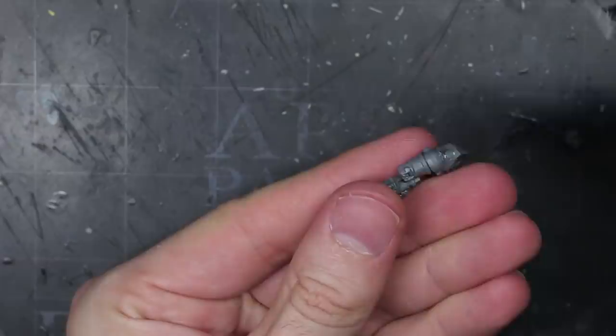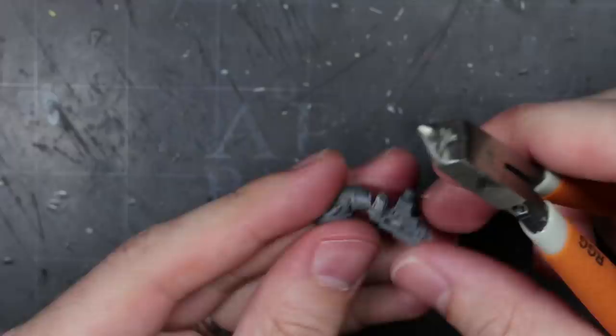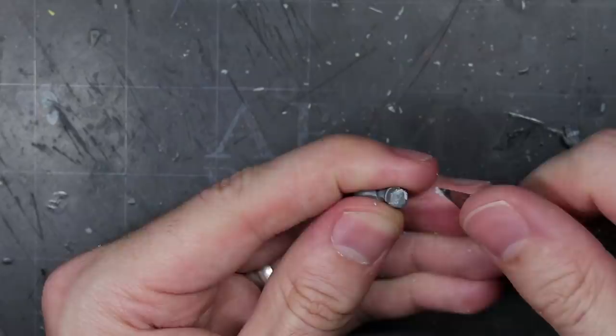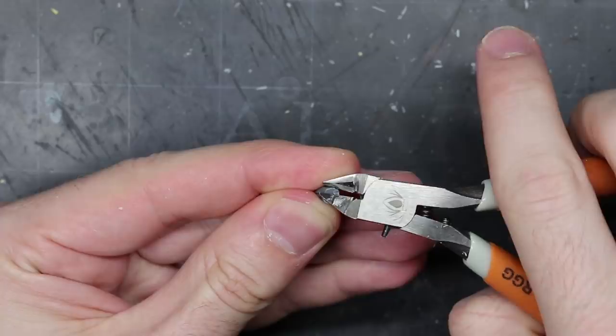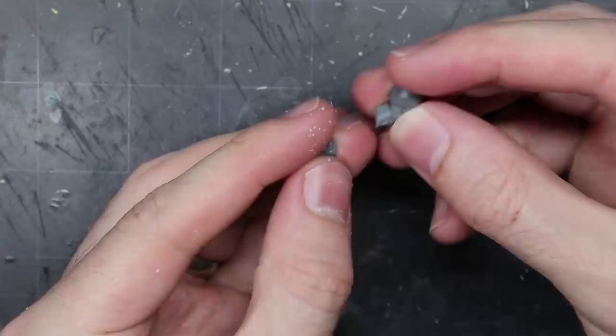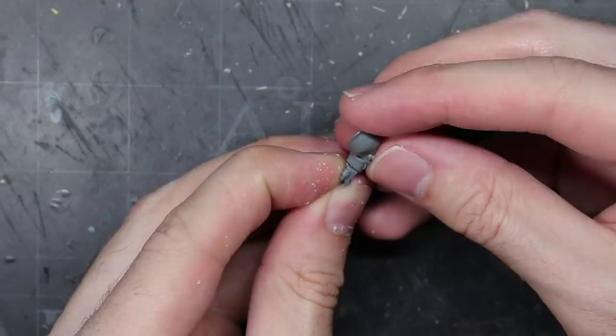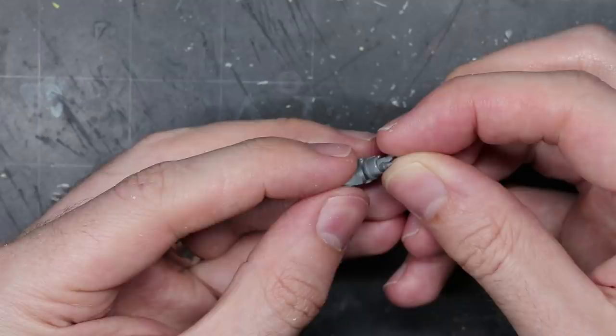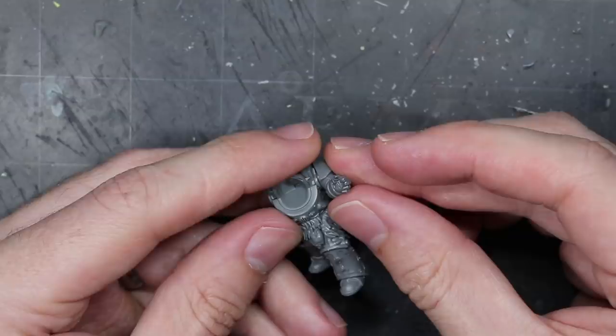To combine these two parts, I first needed to remove the bolter hand from the arm using clippers, making sure to only remove the hand and not damage the vambrace. Once the cut was made, I used my knife to clean things up and remove any remaining plastic. After a quick comparison between the hand and the arm, I made a series of small adjustments to the wrist joints on both pieces, making frequent comparisons to ensure I wasn't cutting too far or in the wrong places. Once I was happy with how the hand lined up against the forearm, I brought in my glue and made things permanent. With the hand attached, the rest of the arm was glued to the torso, and by slightly angling it upwards, this created the exact pose I was looking for.